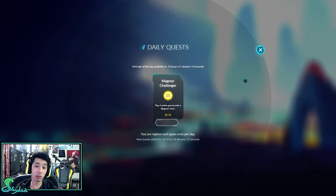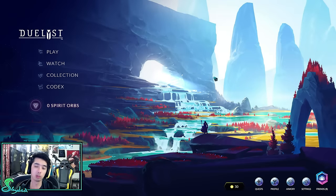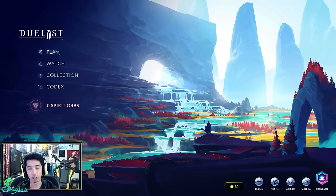One important thing — when you first start out the game, you'll get daily quests. Make sure you complete the daily quests. I have this one up right now that's a Magmar challenge. There's also a first win of the day. You get at least one pack a day depending how much you play. If you just log in, play a few matches, complete a quest, and get your first daily, you'll have enough to buy a pack a day, pretty much at least.